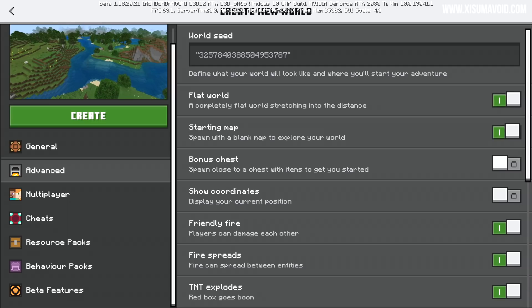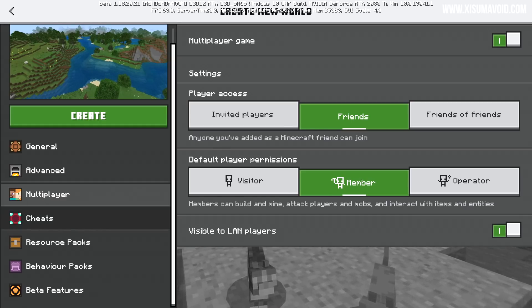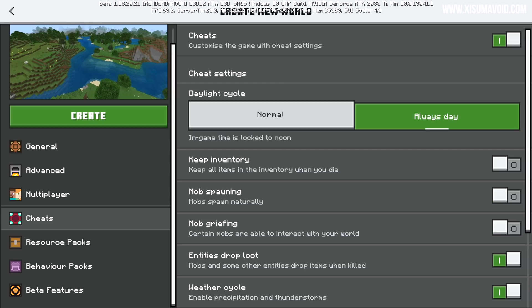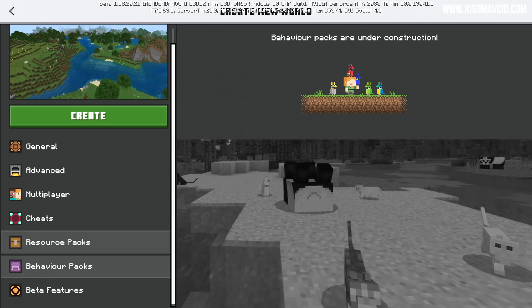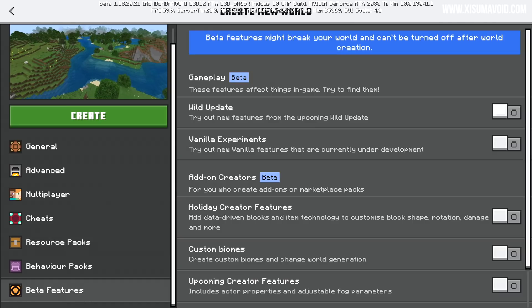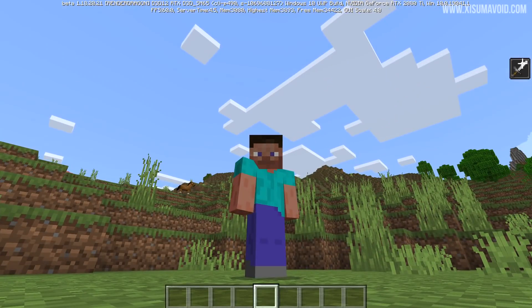On the side, things are split into different categories: you can get to your world seed, options about how the world is configured, a multiplayer screen to set up your world for other players, and a cheat screen where you can turn cheats on and access other game rules. I like the way everything is greyed out until you toggle the switch at the top — it looks very clean and intuitive. There's also resource packs and behaviour packs, currently under construction, and at the bottom a beta features section where you can opt in for things like the Wild Update.